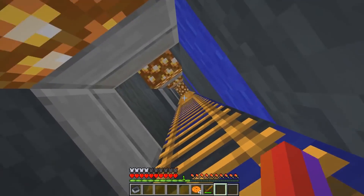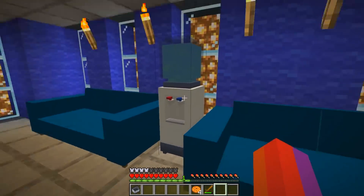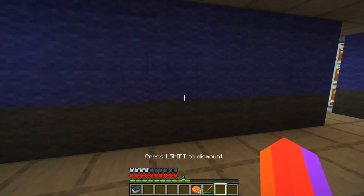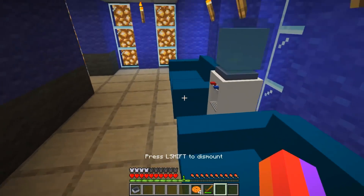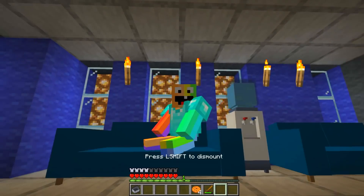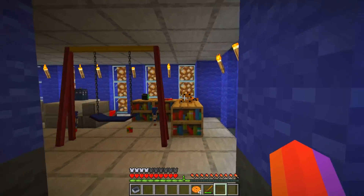We've got another floor - another waiting room. This one's kind of different, the chairs are kind of different. I'm just testing out all the seats. Sadly you can only sit on one side, which is kind of weird - you should be able to sit with your friends. Anyways, let's go inside.